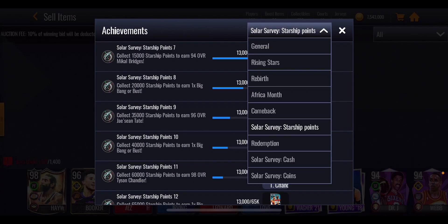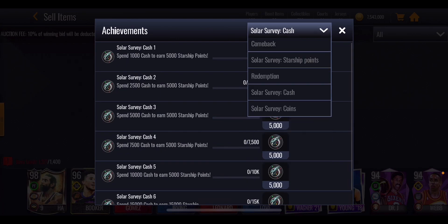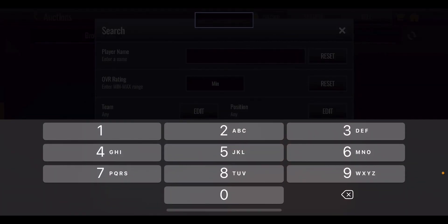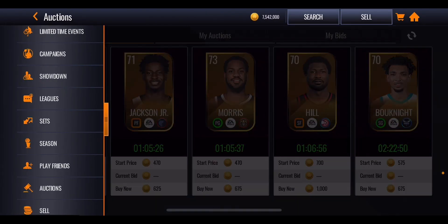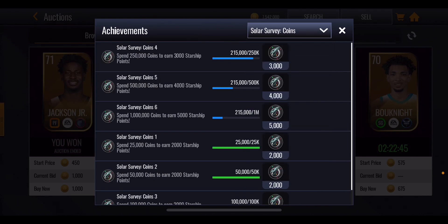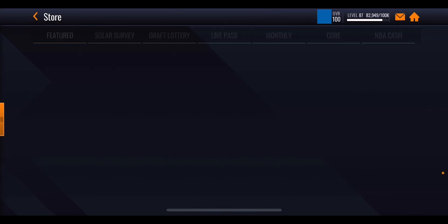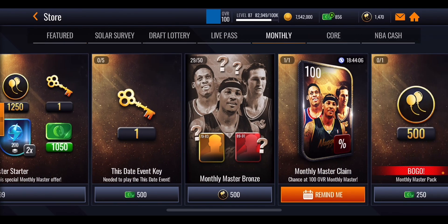We need 2,000 extra to get that Mikal Bridges. We can't do any more coin objectives since we've gone through them. We check if anything on the auction house counts toward those objectives — it doesn't. So we're pretty much done with these packs. I'm not willing to spend the cash right now — I'd rather spend it on something else and I don't even have 1,000 NBA cash at the moment.